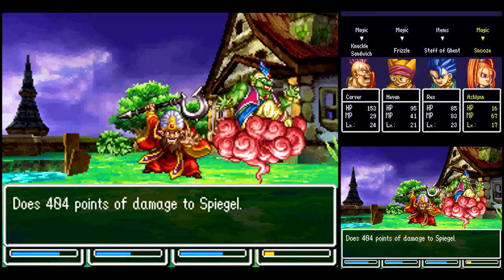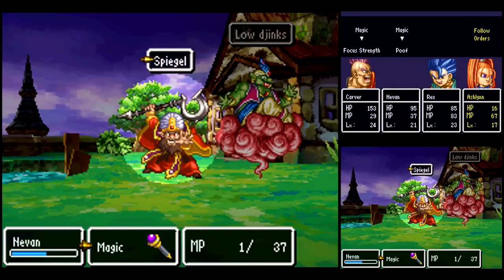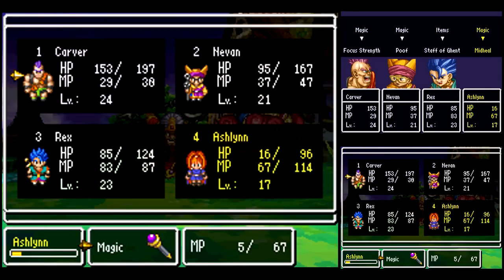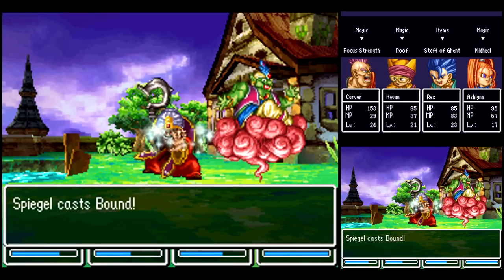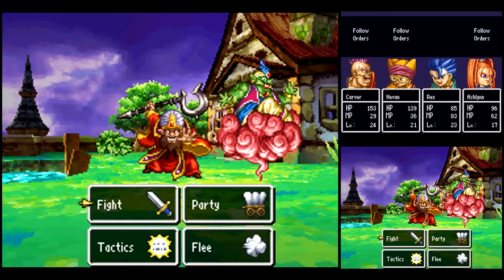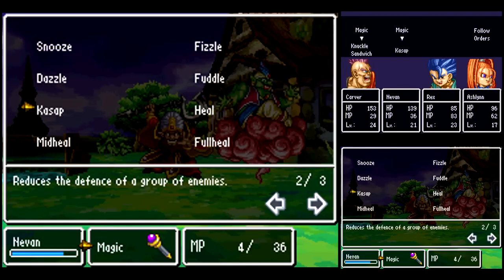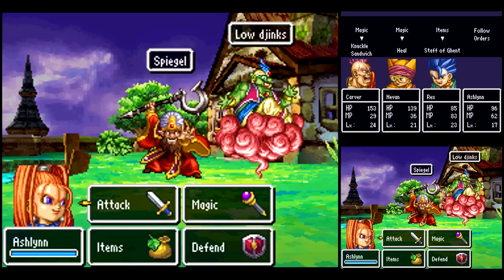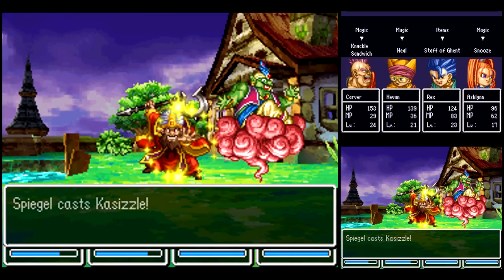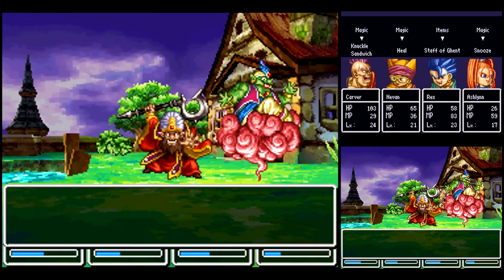Ow! We're dealing good damage but we're taking a lot of it too. The reason why you want to dispel Bound every time he sets it up is because if you don't, then he'll start doing attacks instead of casting Bound - like the game will say, hey, do you have Bound Shield up? Oh you do? Okay, well then I'm going to do something else that will actually kill you. I'm getting really unlucky here - Snooze isn't working and they're casting all their most powerful spells randomly.